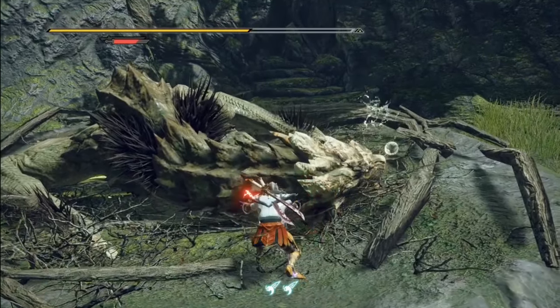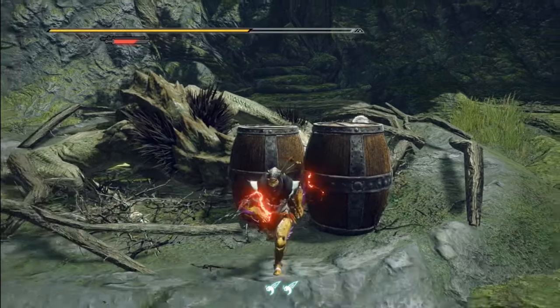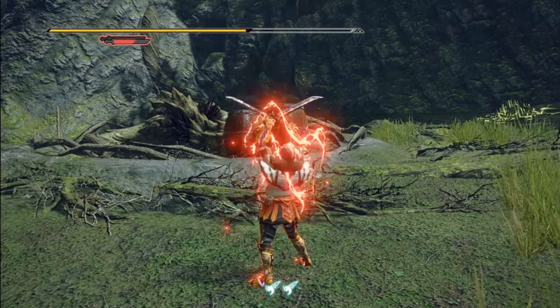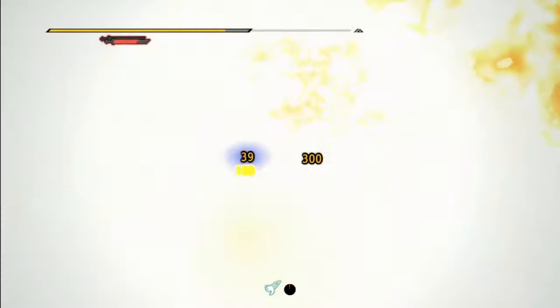Finally, since Dual Blades don't have any strong single-hit attacks, they're not really suited for wake-up attacks, so just use large or mega large barrel bombs. You can do a ZL plus A counter through the explosion for a bit of extra damage.